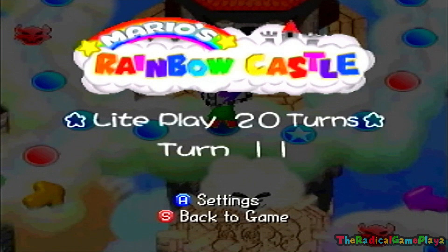Last time in the last video, we started on the sixth main adventure board — Mario's Rainbow Castle — and went through halfway, completing ten turns. We've been playing as Mario, the main character and star of the show, and things are going to be good for us with Mario on our side.